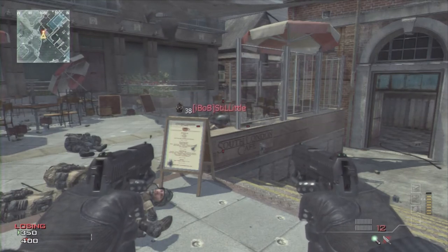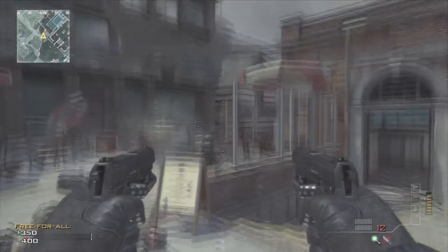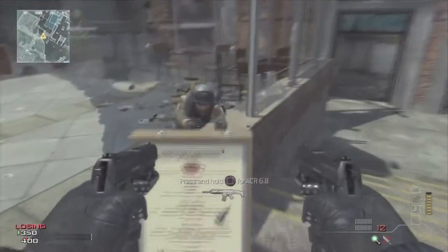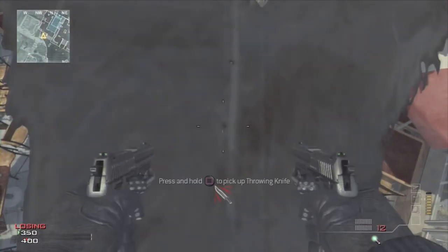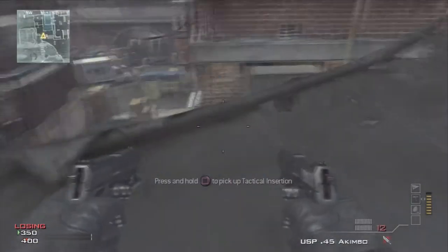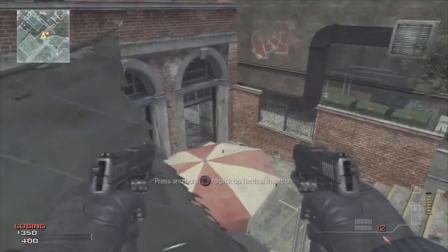What's up guys, steg23100 here from Darkness Glitches, and today I'm showing you a high spot on Underground. It's a knife launch. What you want to do is come where I am and knife launch off your mate, posting onto this sort of leaf-shaped thing. You can just knife launch onto it right at your knife launch.